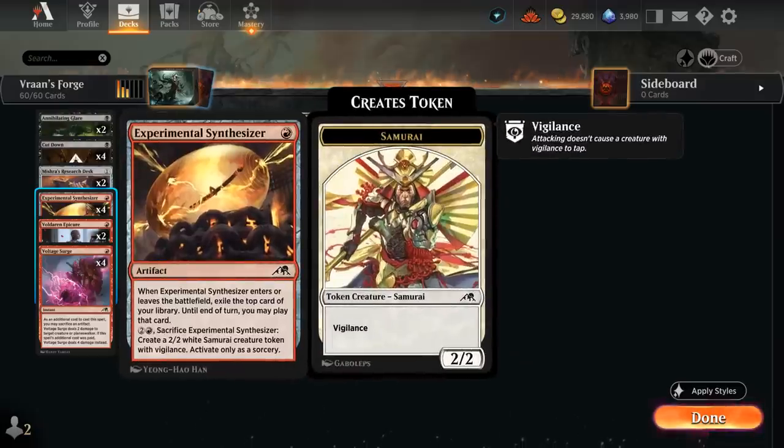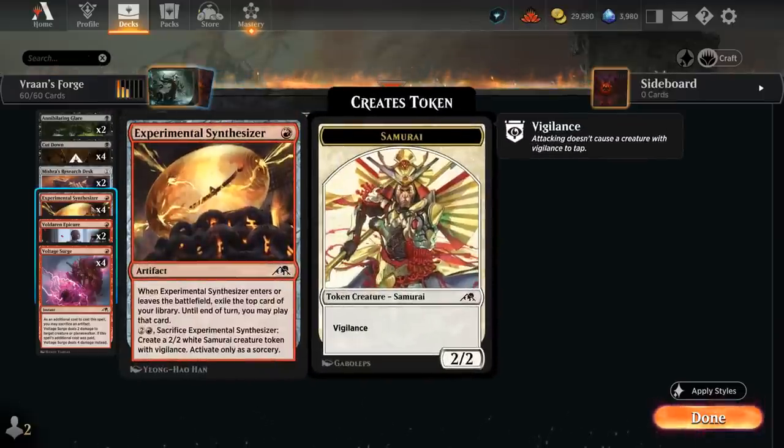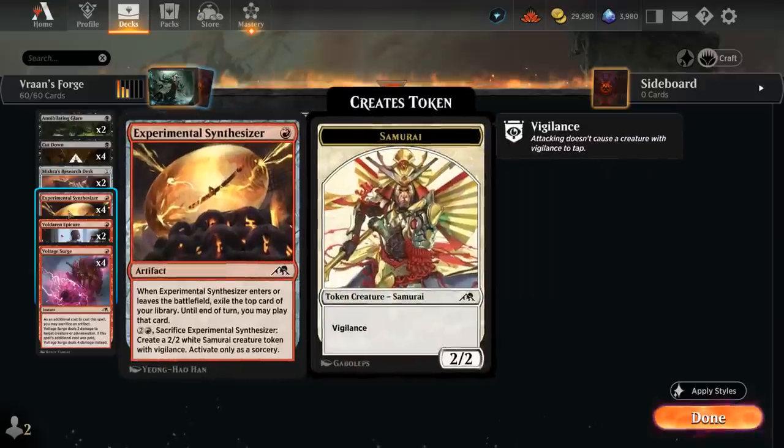Anvil also works quite nicely with our Experimental Synthesizer — a 1-mana artifact. When it enters we exile the top card of our library, and until the end of our turn we may play that card. Typically we don't want to play Synthesizer on turn 1; if we wait a couple turns we can play lands that we exile, as well as potentially cast a 3-mana spell. But once we sacrifice it, we can exile the top card once again for more card advantage, and we can always sacrifice it for two and a red to make a 2/2 Vigilant Samurai token. Our remaining removal is four copies of Cutdown, four copies of Voltage Surge — which can also sacrifice an artifact as an additional cost — plus our two copies of Annihilating Glare.